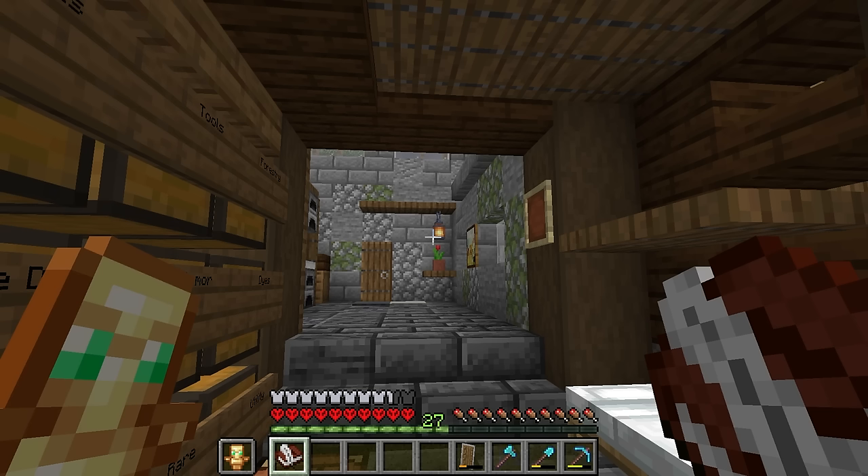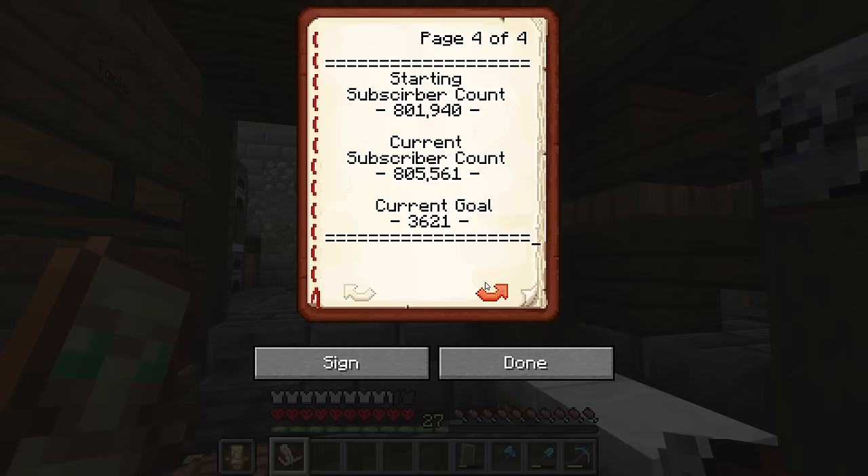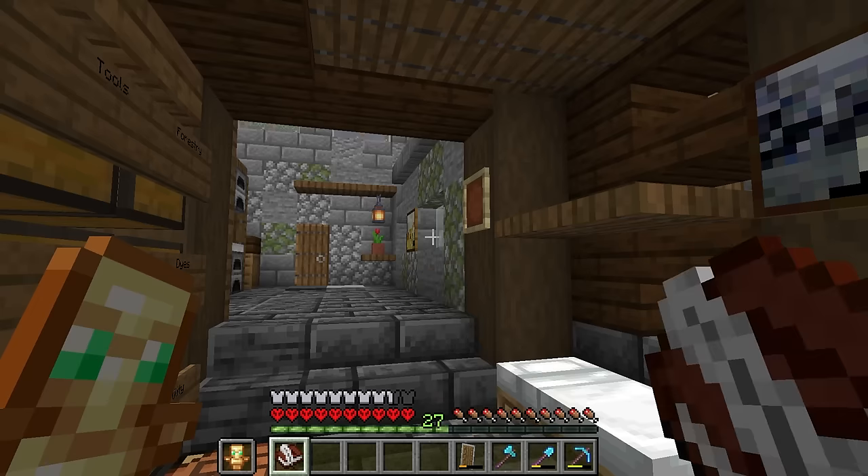Let's update the hardcore diamond challenge. For those who don't know, anytime we get a sub until the end of January 2024, we'll mine a single diamond for each one. When we started this challenge we had 801,940 subs, and our current count at time of recording is 805,561 — meaning we have to collect 3,621 diamonds. For reference, a double chest holds about 3,450, so we're just over a double chest of diamonds, which is pretty insane.